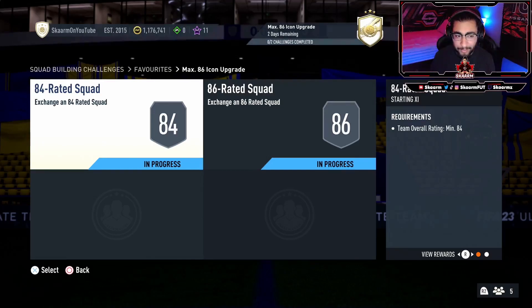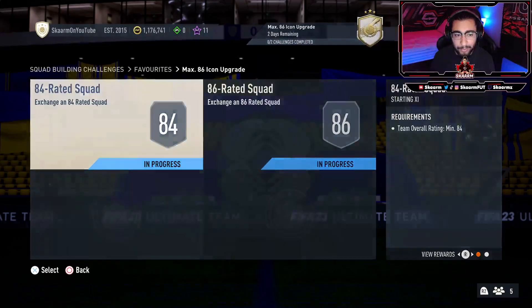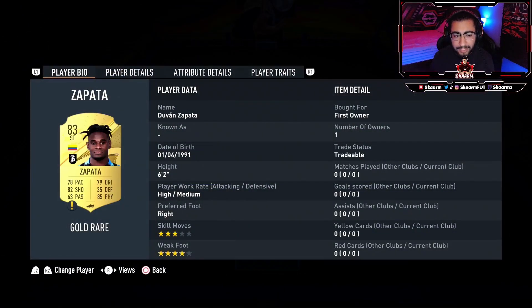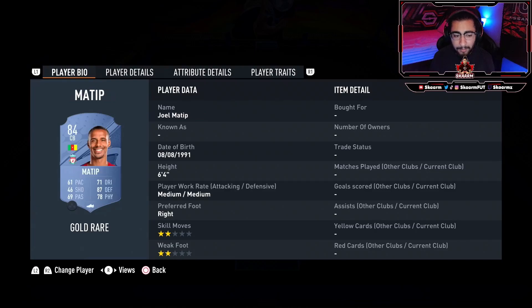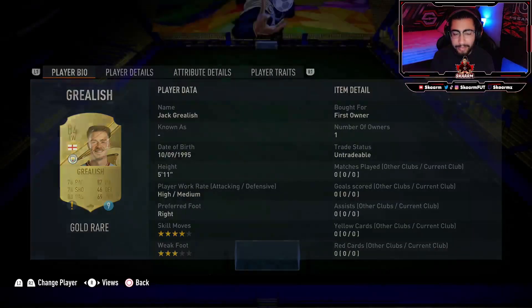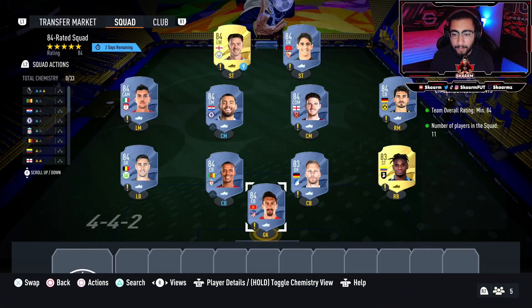This SBC is going to cost you 120,000 coins to complete from scratch. Let's move into the 84-rated squad, which is going to cost 20,000 coins. In this squad, all you need is two 83-rated cards — like Baumann and Zapata — and the rest is just filled with 84s. The players are: Stefan, Savage, Zapata, Baumann, Matip, Castles, Hummels, Rice, Kovacic, Pellegrini, Bono, and Grealish. That's nine 84s and two 83s to complete the squad for 20,000 coins.